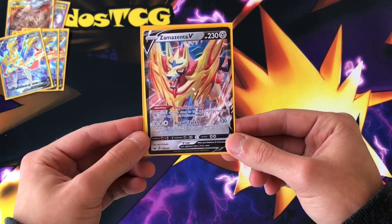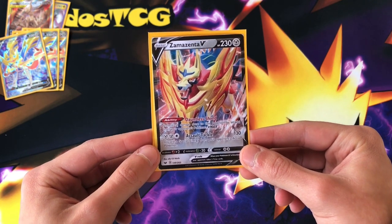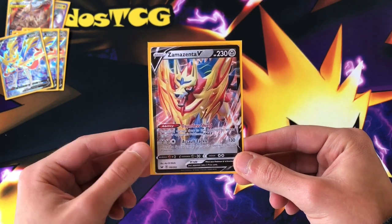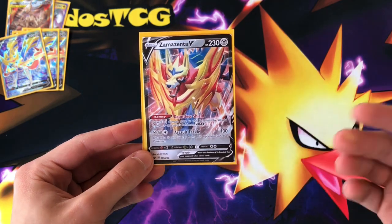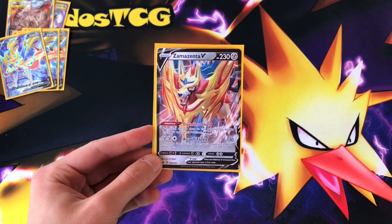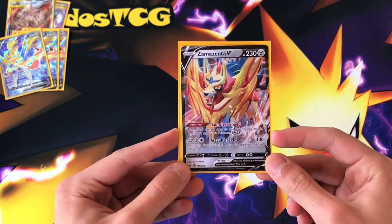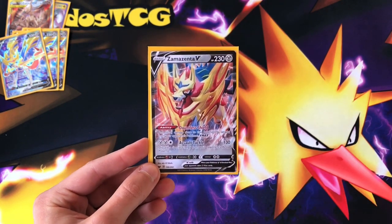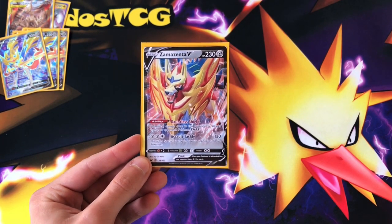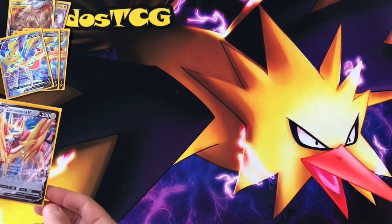Then one copy of Zamazenta V. We haven't seen this card a lot because it has an ability that prevents damage done to it by the opponent's VMAXs, and there haven't been many popular VMAXs until now. With Rebel Clash, Toxtricity VMAX and Dragapult VMAX look promising, so we can just slide Zamazenta V into our deck, get some Metal Saucers onto it, and start attacking. Not only can it get rid of special energies — think Speed Lightning Energy, think Horror Psychic Energy — all those special energies we can now discard.